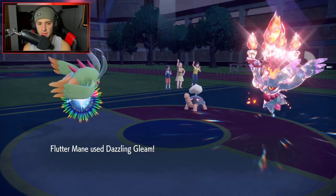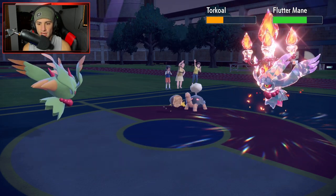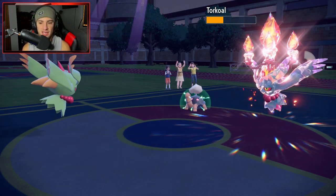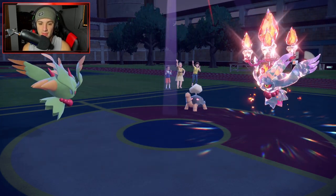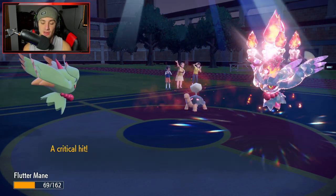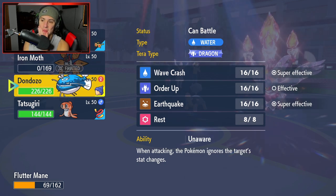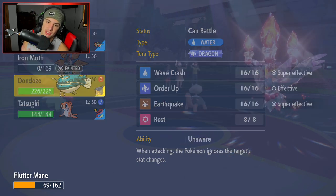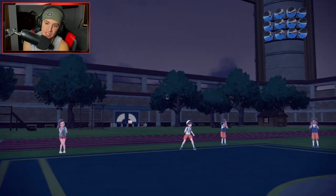This thing is rocking a Sitrus Berry and it's going to rip into me with Heat Wave. We eat it up — and that was a crit. Wow. From here I could bring in Dondozo, swap the Fluttermane, and just start ripping. Wave Crash can get some damage off. Actually, I'm just going to swap — no reason not to swap in the Tatsugiri. Then we can freely Earthquake, which can get big damage off on both these guys, and it won't be weakened by sunlight.